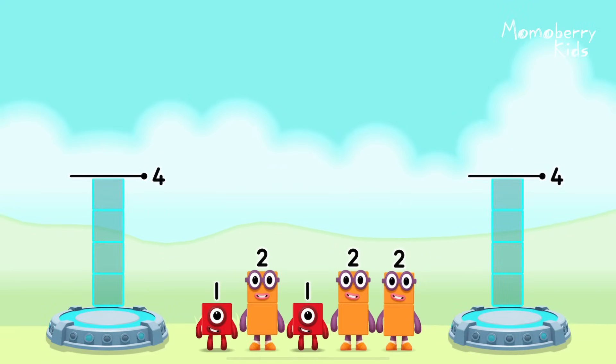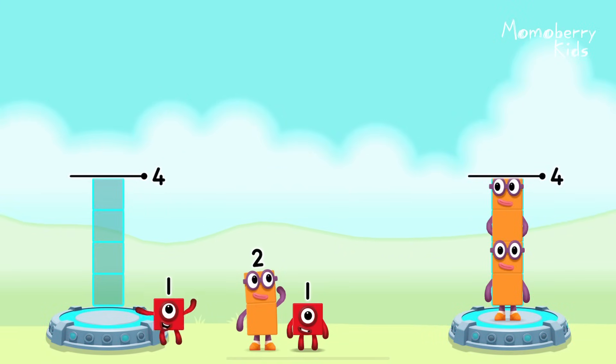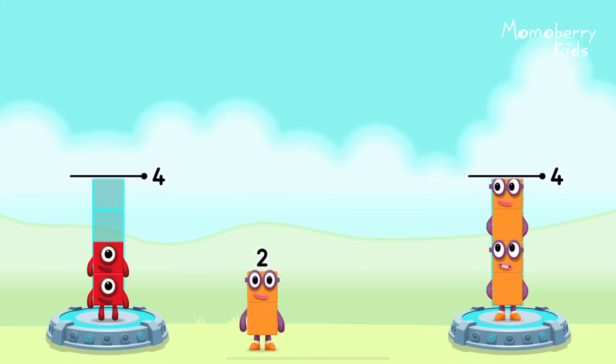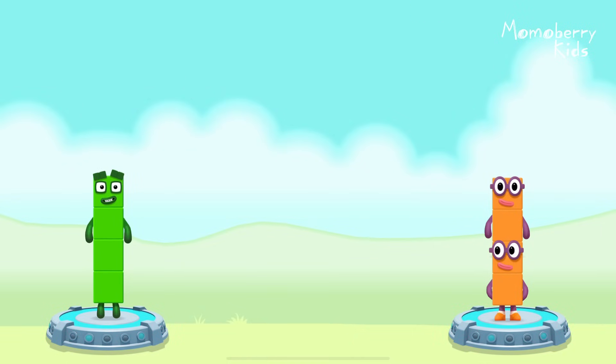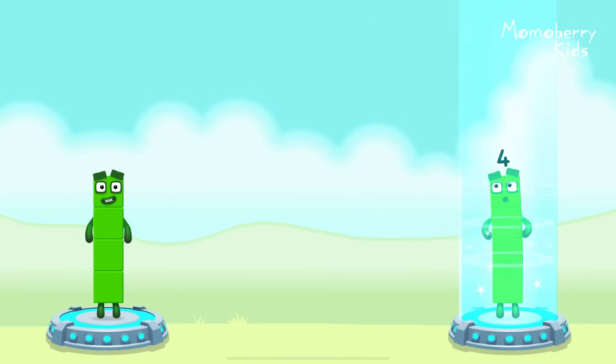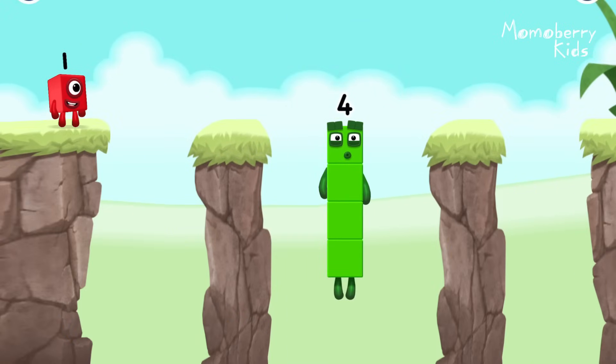Share the number blocks evenly to make two groups of four! Two, two, one, one, two. You solved it! One plus one plus two equals four. Two plus two equals four. Four equals four. I am four — have we met four? Good job!